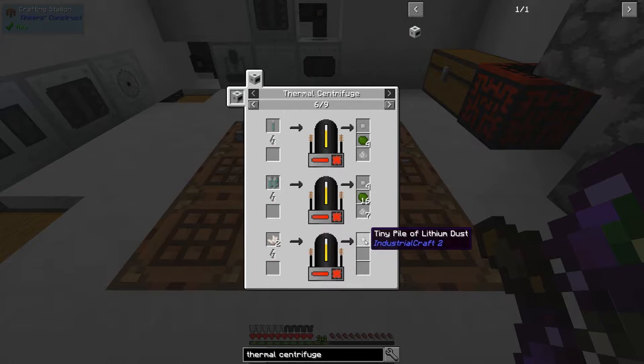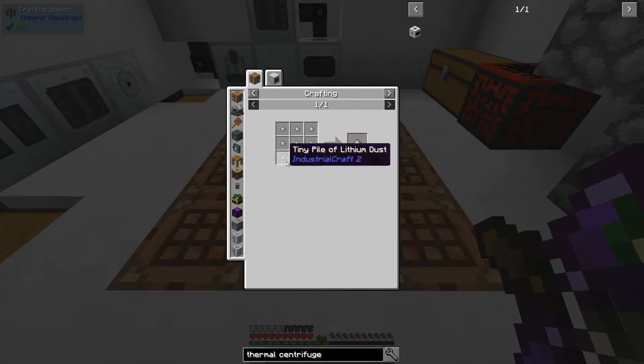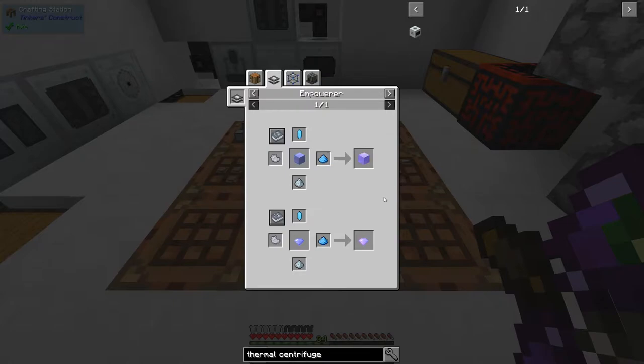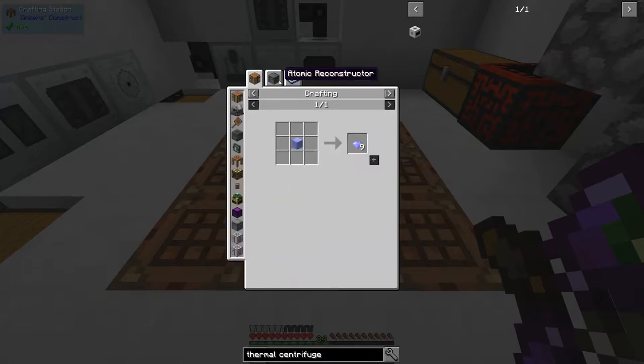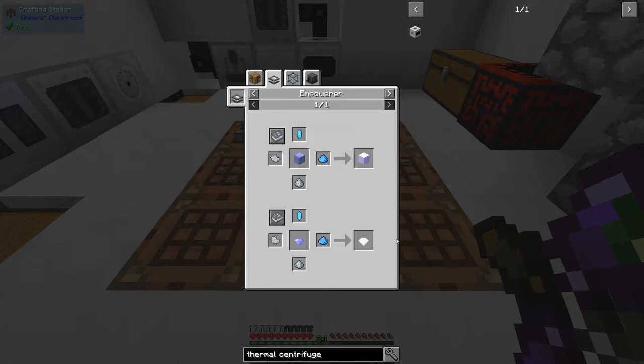We need 18 nether quartz for some lithium dust, which we can then use in the Empowerer to craft diamantine crystals. Benitoite — you get this near the roof or floor of the Nether; the roof is obviously easier to access. Ash is just burnt peat. And then you need a diamantine crystal, which is just diamond in front of the Atomic Reconstructor. So we have everything we need aside from just some nether quartz.